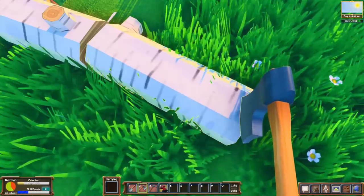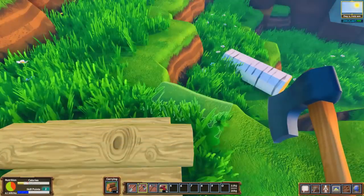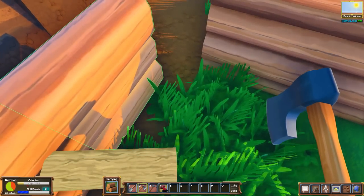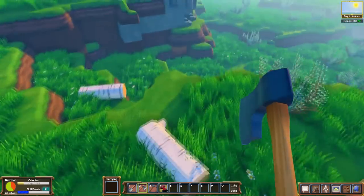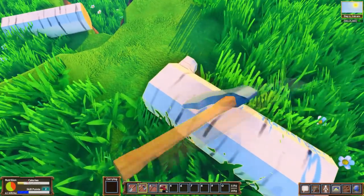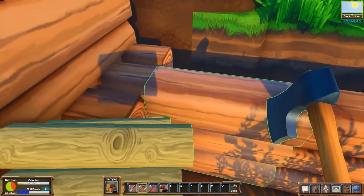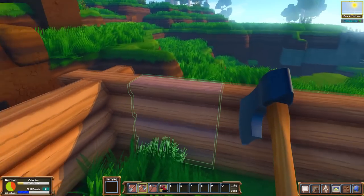Got plenty more logs to get this thing done. Our house should definitely be big enough now. If you can't grab the wood in one shot, all you have to do is just cut it again and it'll make things happen. You need this at least three high for it to be considered a house, I do believe. So this is like the very first thing we need in the game.